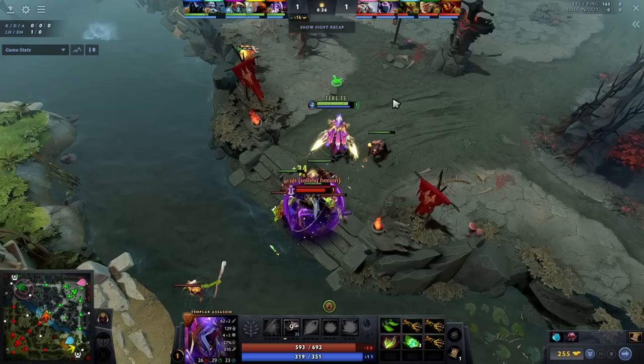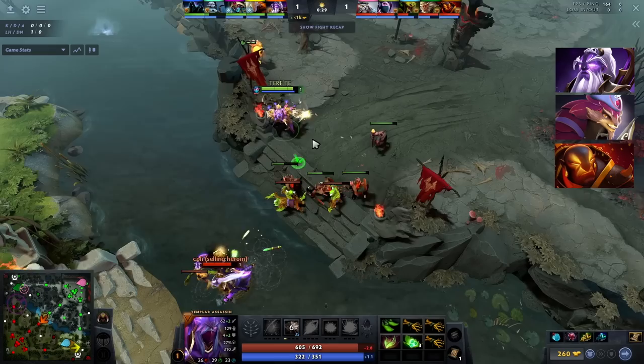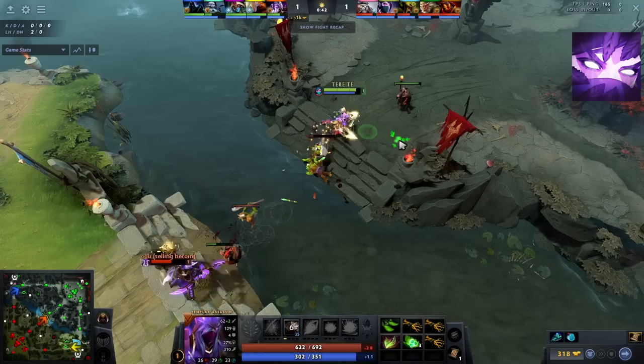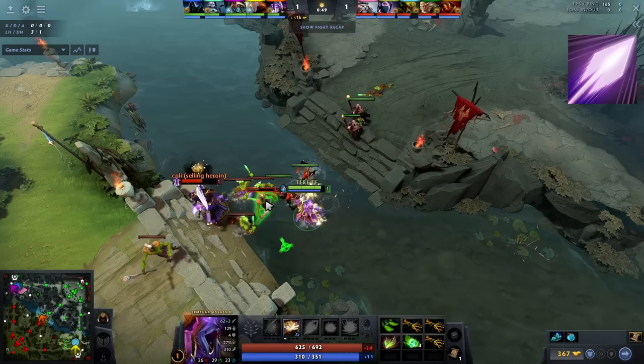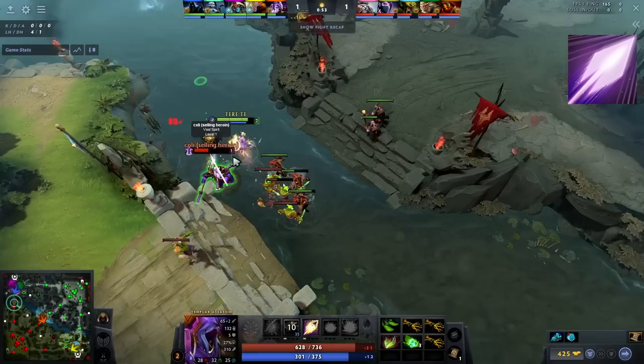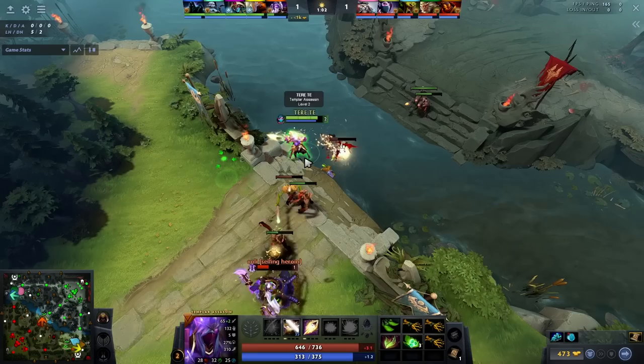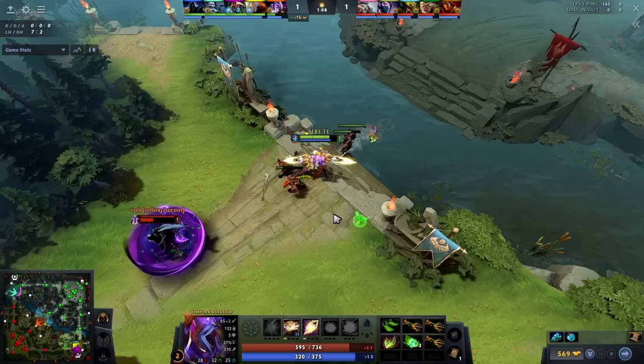In the laning phase, my approach depends on the matchup. If I'm playing against a melee hero like Void Spirit, Pango, or Ember — basically any hero I can abuse Meld on — I always have an aggressive approach. Meld level 1 is absolutely ridiculous against melee heroes. You do insane amounts of damage and can zone them out, getting a couple of denies for a head start. At level 2, I get Sideblades and do further damage. Melee heroes are prone to getting sidebladed all the time because they have to approach the creep wave from a closer point than ranged heroes. Every time they come closer, you can Meld them and zone them out — the damage tradeoff is always in favor of TA.